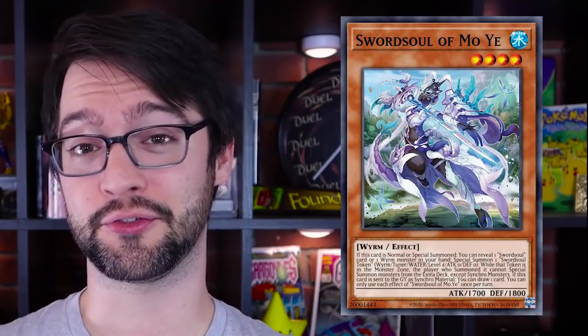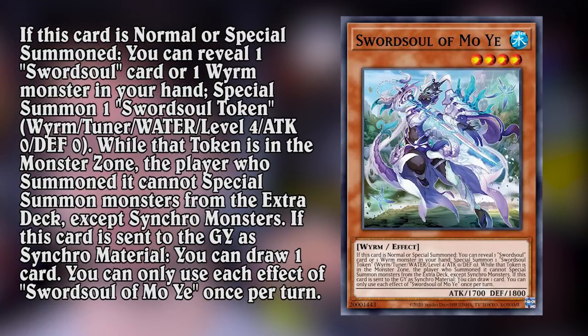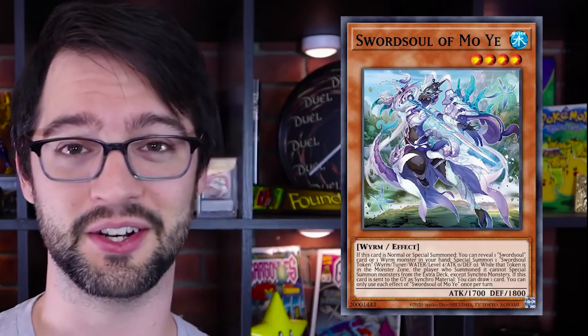Holy sh**t - this thing just summons a tuner token? That's crazy. That's a free level 8 synchro. That's actually fantastic. And it's a good thing it includes that line of text because otherwise I can think of one thing you'd be inclined to summon. Not only that, if this card is sent to the graveyard for a synchro summon you get to draw a card - that is so free. It summons its own tuner and replaces itself upon use. This deck must be very good. Because it says normal or special, if something else summoned it, it's a starter or an extender. That's a very good card.